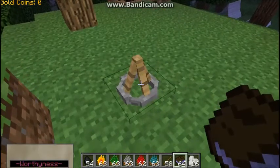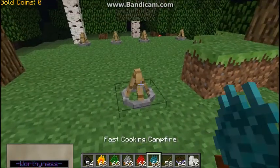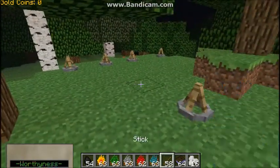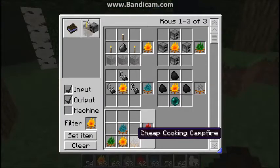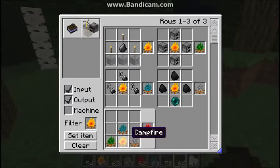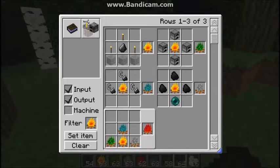Still, it's really worth it. This is the god of all campfires — the instant cooking campfire. You need all of the campfires in order to make it: you have the regular campfire, the multi-cooking, the fast cooking, and the cheap cooking.